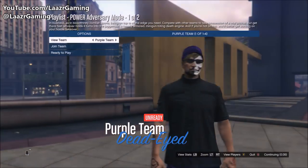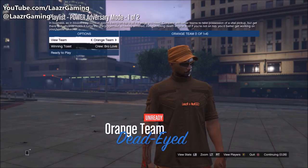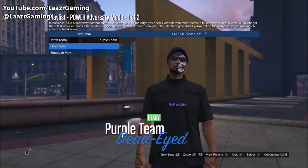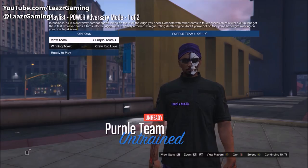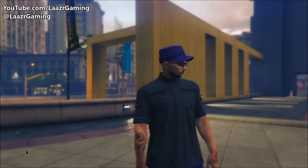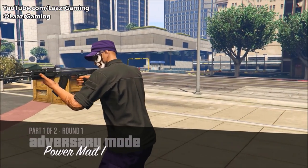The great thing about this clothing glitch is there are four different color schemes you can get. You'll need other players if you want the pink or green outfit. If you want the purple or orange one, those are the two default teams, so with just one other player you can get either the purple or orange outfit. If you invite two other players, you'll also have the option to choose green or pink.